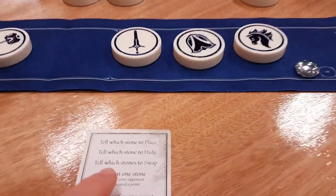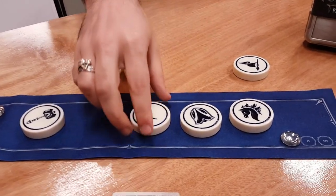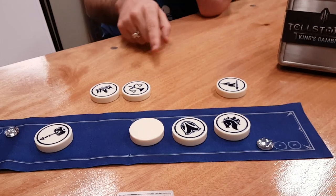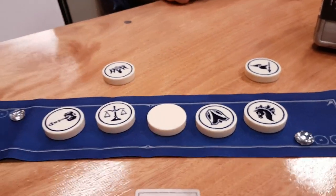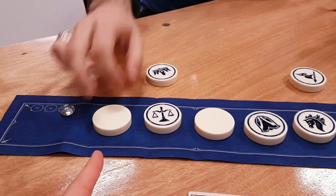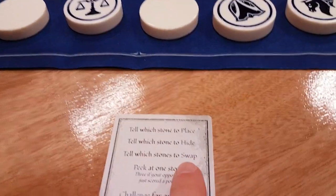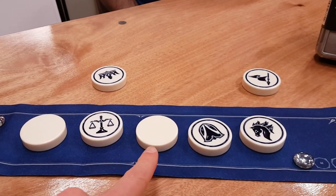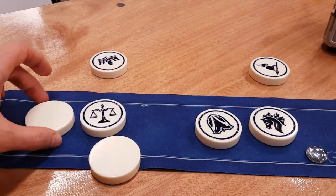Something else you can do is tell them to hide a stone. So I would say, 'Steve, hide the sword,' and at this point I'm trying to remember that this is a sword. 'Jonathan, place the scales — I'll put that there. Let's remember that's a sword.' 'Steve, hide the hammer,' so he flips that over. 'Jonathan, swap these two.' That's something else you can do — you can swap them. Generally you only want to swap when they're hidden, so I have to remember: this is sword and was it hammer here? So I swap these around.